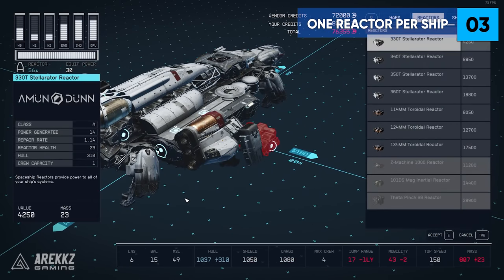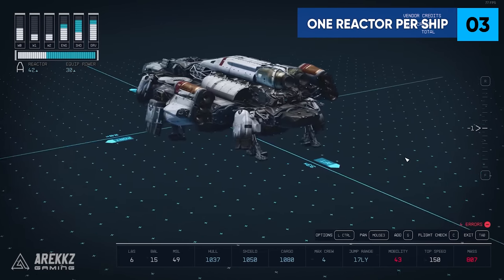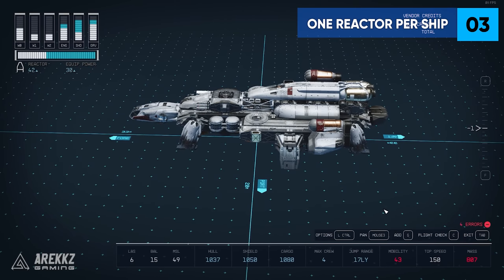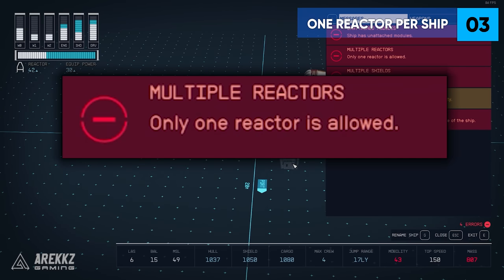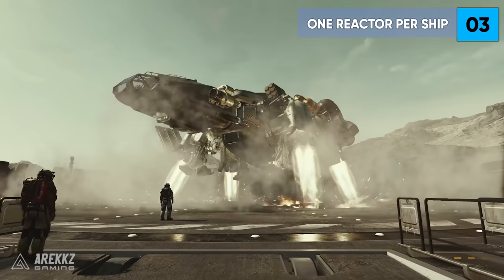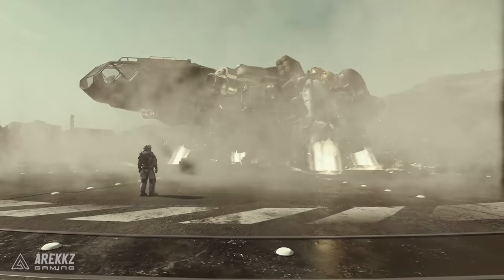Tip 3: If you actually want to build a ship, you will need to know some important things because it will save you a bunch of time. I built a full ship and had to redo all of it because of some limitations I wasn't aware of. For example, you can only have one reactor on your ship, so you can't just slap on more reactors to get more energy to fill up the modules. You need to stick with one reactor type and then get the best version possible for more maximum energy.